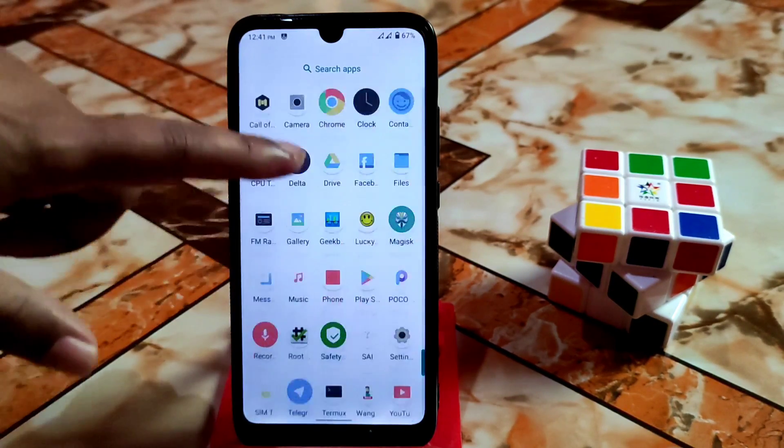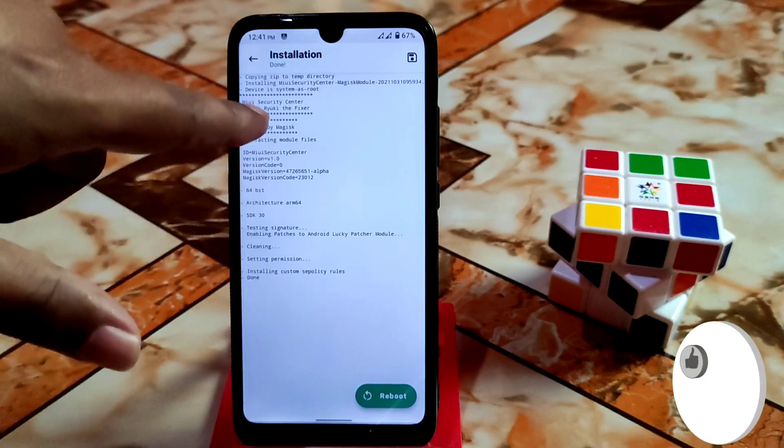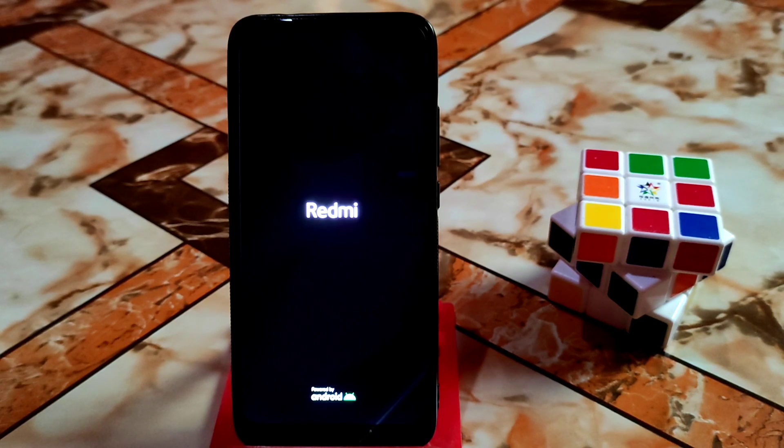We are done — the Magisk module is already installed. Let me show you that. Now we have to reboot, so click on Reboot. The device is rebooting.